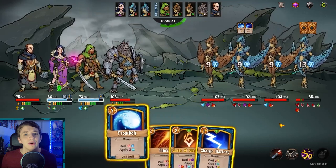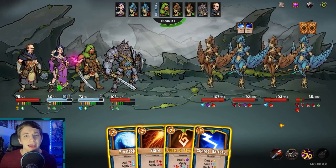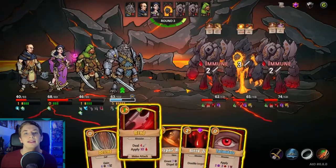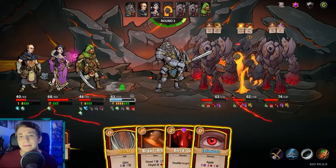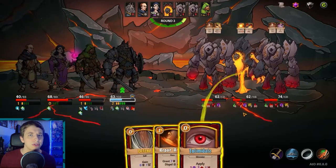Along with the resistances, there are like a million different status effects — bleed, poison, fire, electric, and more — that you can apply on enemies and friendlies, that all tick down by one each turn and do something different. At first the combat is a little bit intimidating: you see a million different types of damage, status effects, and resistances, but once you put a couple of hours in the game, it all starts to make sense.